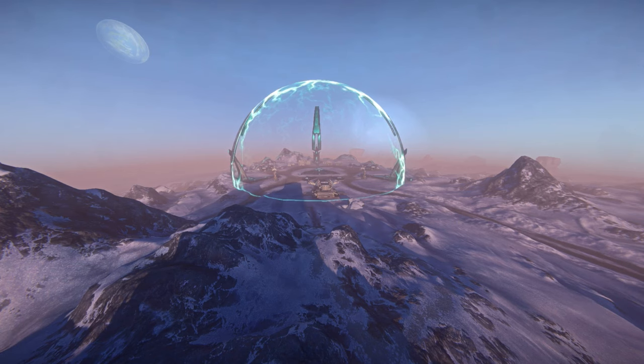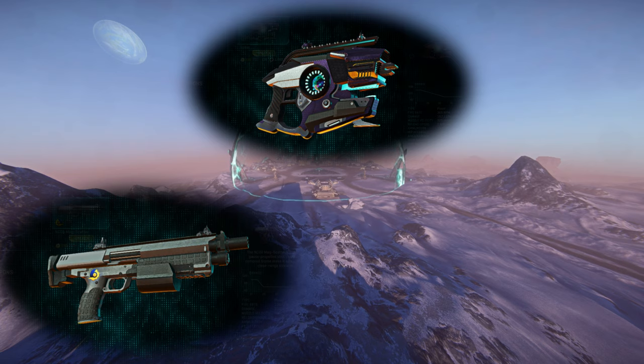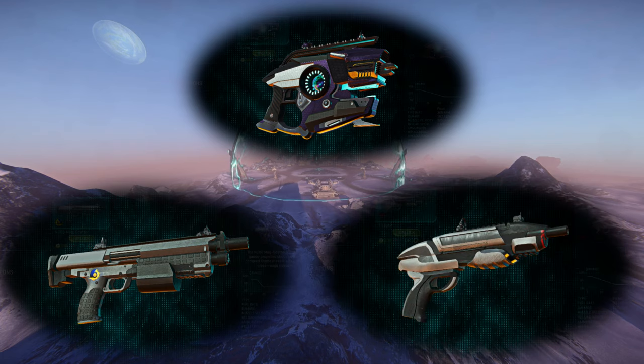First and foremost, what we've all been waiting for are the empire-specific pistols. These have arrived in three forms: the Spiker for the Vanu Sovereignty, the Mag Scatter for the New Conglomerate, and the Amp for the Terran Republic. These weapons cost the standard 1000 certification points or 700 Station Cash, but all have unique models and everything about them.